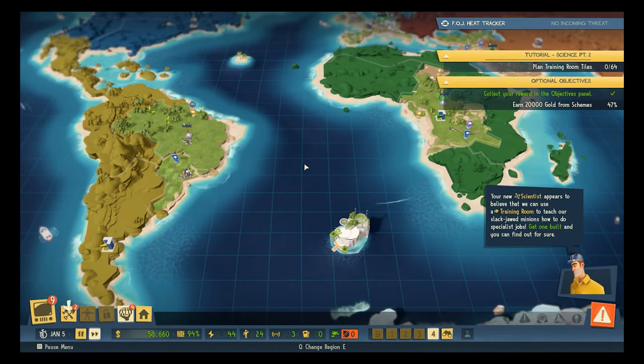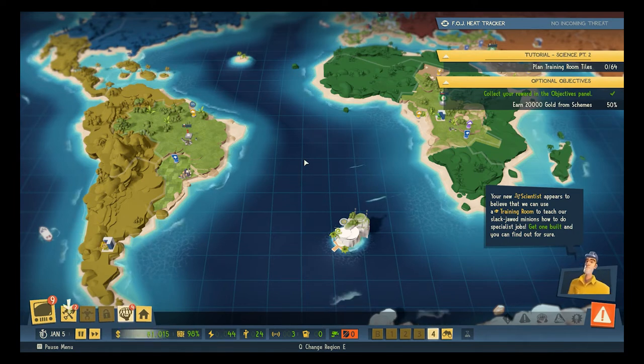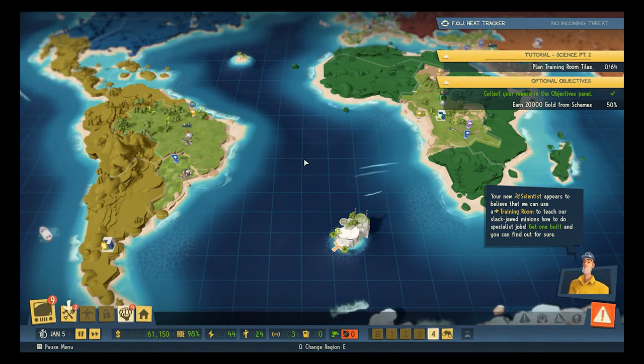Welcome back everybody, I'm so glad you're here and thank you for spending some of your time with me, I'm very grateful. In the last episode, we got our base underway — we've got power, we've got prison, we've got a side prison, we've got an ominous statue overlooking our mess hall. We've got all the things required to get our evil base off the ground.